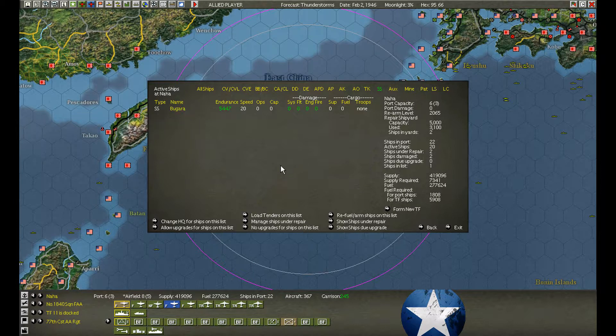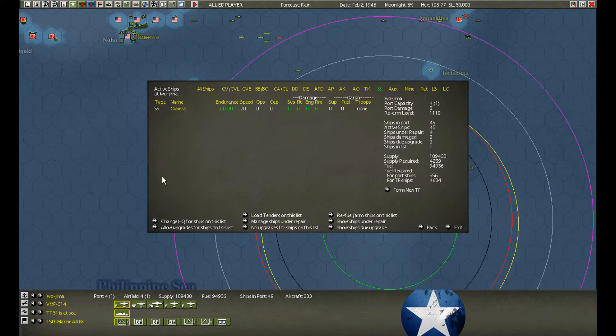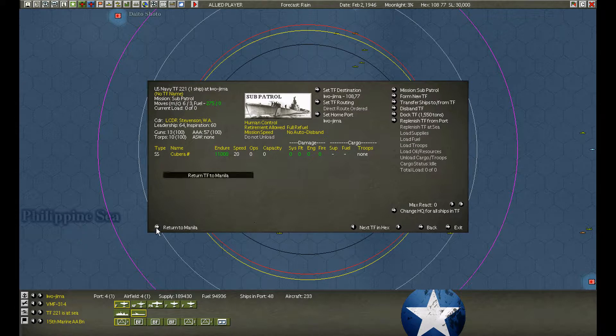At Naha, Bogada was repaired, so we refuel and rearm and send her back to Shikoku Station. Lucky day — Kubera is ready at Iwo Jima. Off to Chiba Station.